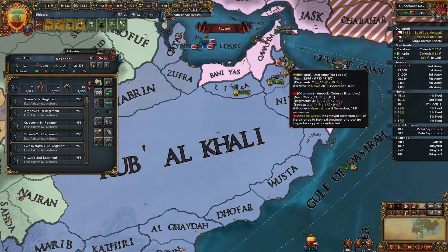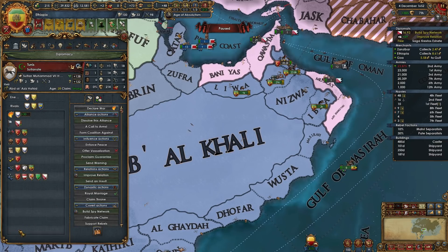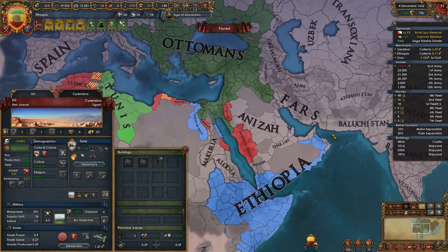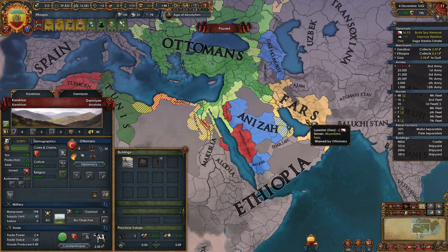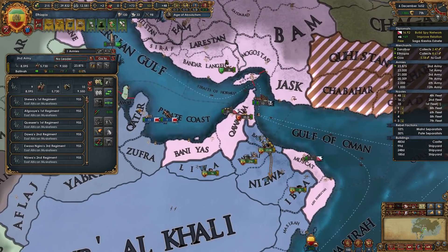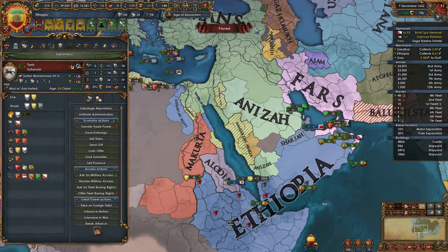Ottomans are in our land — why are the Ottomans in our land? We're granting military access to Tunis. Tunis is allied with the Ottomans, so the Ottomans are helping. Now that no one's in our land, let's cancel military access with Tunis, because I don't want the Ottomans coming through our land.